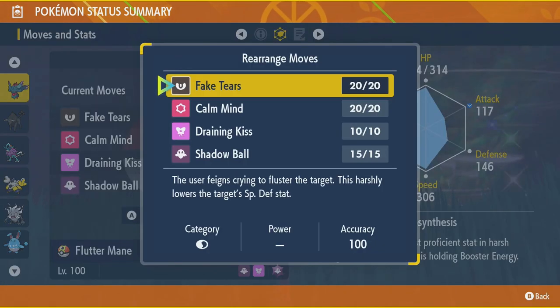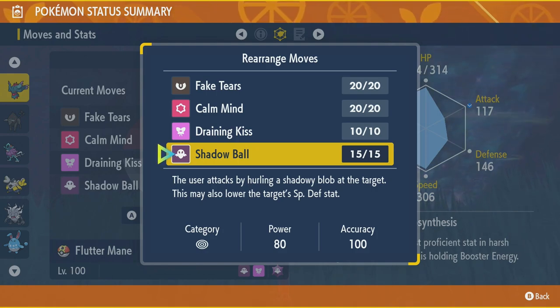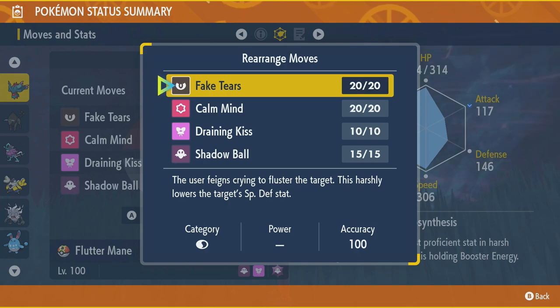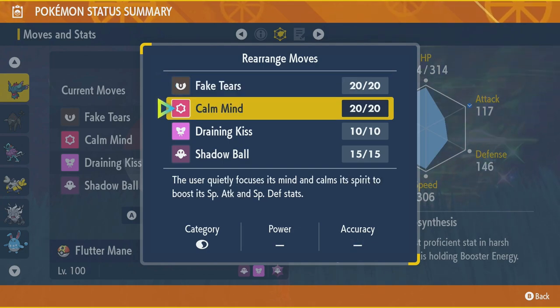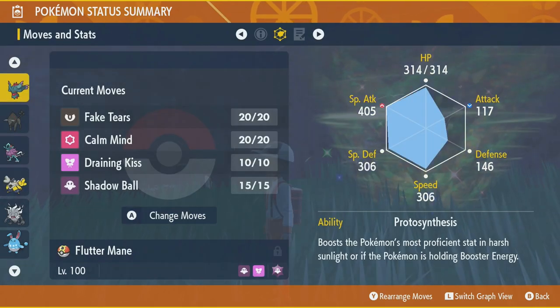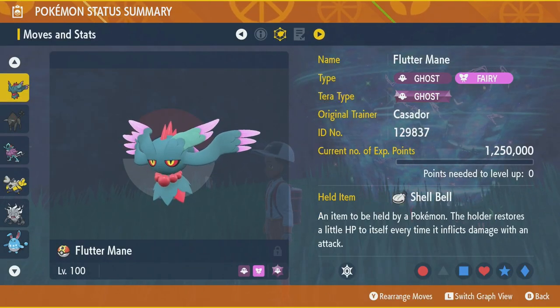The strategy works because of the move Fake Tears, which drops Dyfloshion's Special Defense by two stages — exactly what we want. We'll also use Calm Mind to make ourselves bulky at certain stages in the battle. Draining Kiss is on the moveset but you don't really want to use that; it's just there for show.